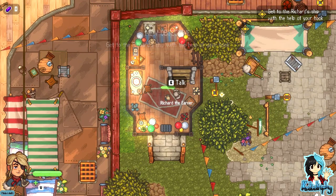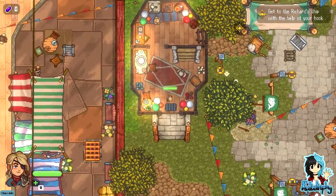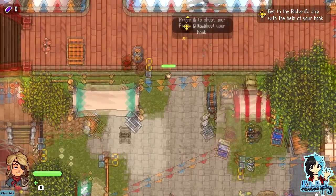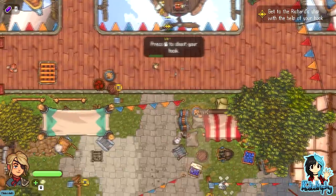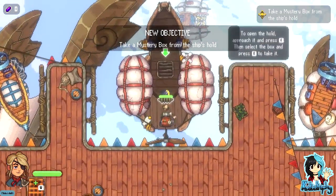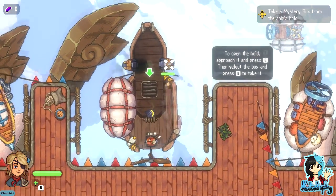The game tells me to get to Richard's ship with the help of my hook. But my hook — I have a hook! What hook are we talking about? Oh, press to — oh there we go! And take the mystery box from the ship's hold. How do I — ah, there you go.